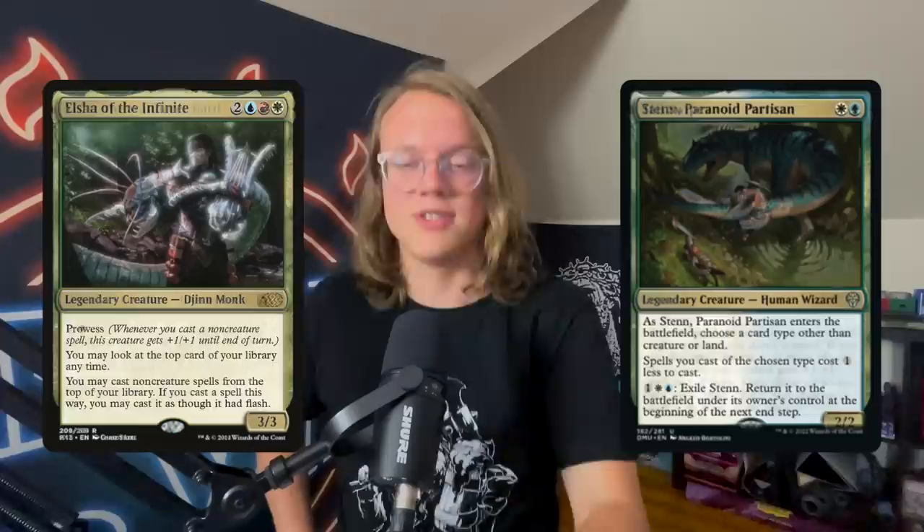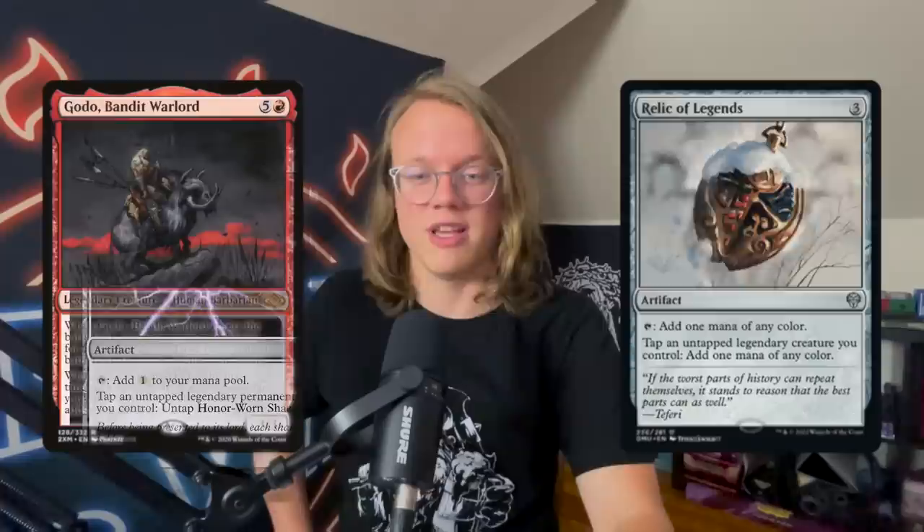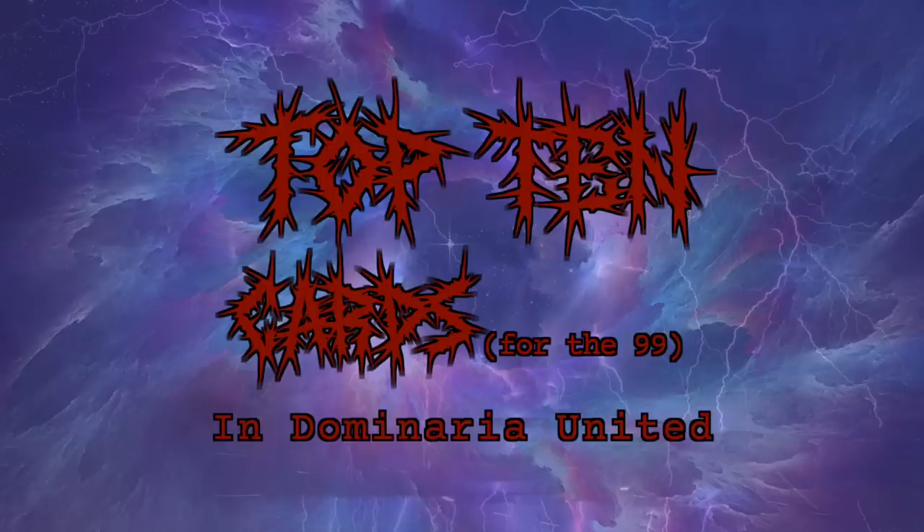Our first honorable mention is Sten, Paranoid Partisan. This card will see play in Elsha because Elsha already plays two-mana effects that reduce the cost of artifacts. Tail Swipe might see play in Yisan, Relic of Legends might see play in Gitrog, and Vesuvian Diplomacy is basically just another Orvar. Now we're moving on to our top 10 cards for the 99 in cEDH.